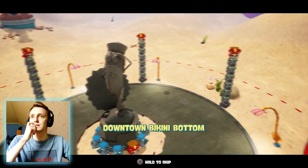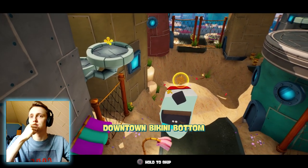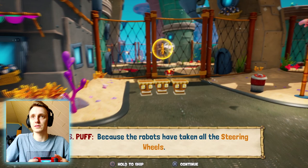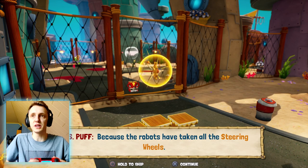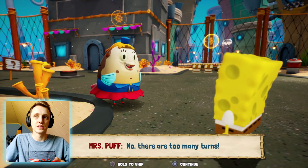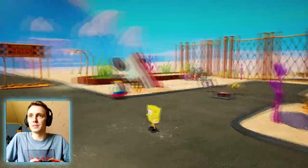'Downtown Bikini Bottom — once a bustling metropolis, now a debris-covered crater.' Damn, they did Bikini Bottom dirty. Robots are destroying downtown Bikini Bottom, and the robots have taken all the steering wheels. It looks like we have to collect steering wheels all over Bikini Bottom to fix a boat. We just drive in a straight line? No, there are too many turns — well, you could drive straight but you'd run through buildings, and we don't want that.